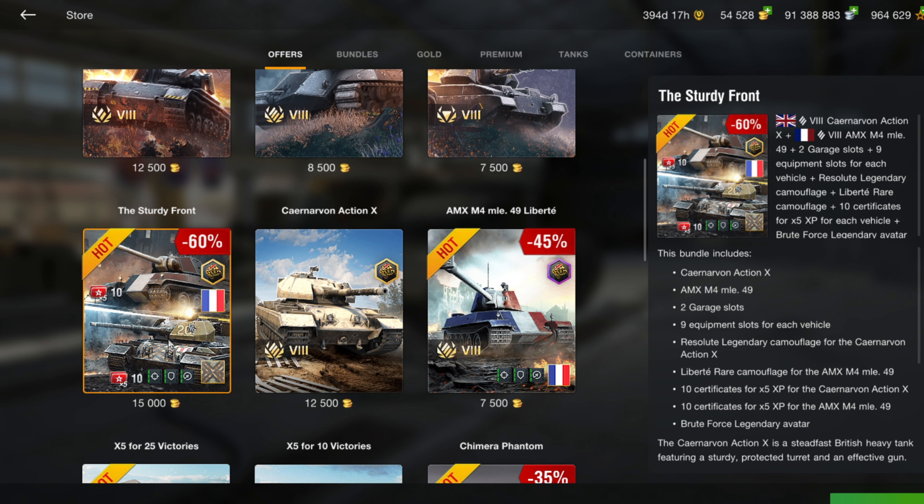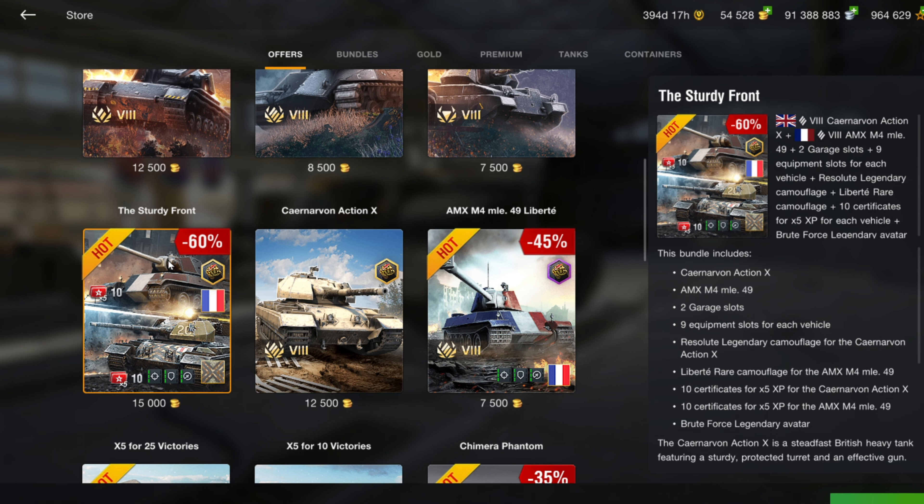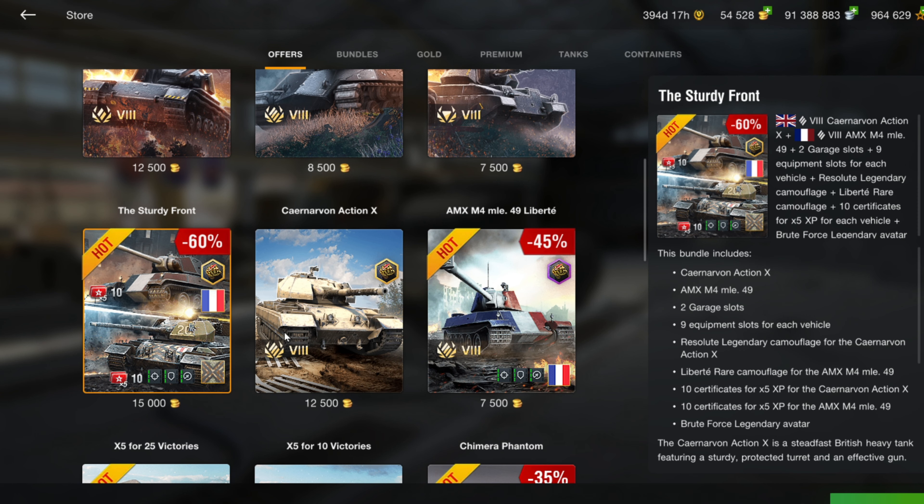You still have some time to jump on the Sturdy Front bundle — both really great tanks. The Action X: buying it by itself is 12,500 gold, but for 2,500 more you're getting the camo, nine equipment slots, 5x boosters, and the AMX M4, which is a really nice heavy tank selling separately for 7,500 gold. Great deal. I'm not a huge fan of rapid-fire low-damage guns like the Action X, but get it in the right situation on the battlefield and it is a complete bully.